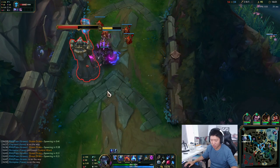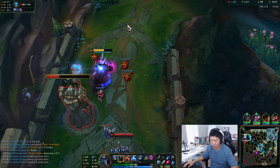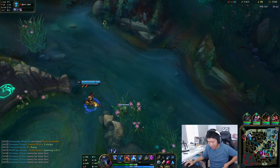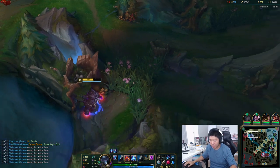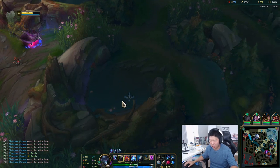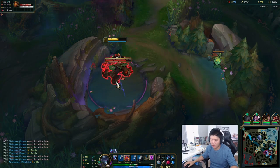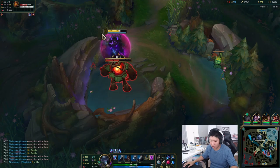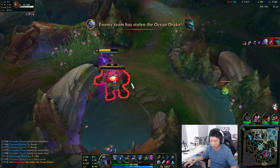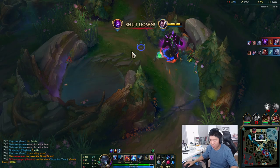I don't know how Volibear scales into late game, but I imagine it'll be pretty decent. I'm going to go ahead and take this guy's red buff since I don't think he's going to get it. Volibear in the jungle could definitely work because of the point-and-click Q — it's a point-click stun. You can cast your E while casting your Q and it won't interrupt the animation.